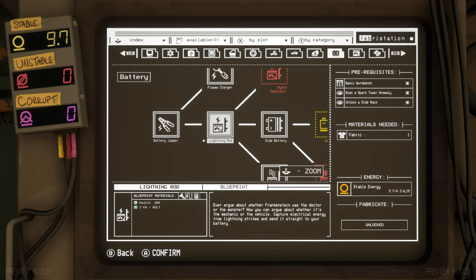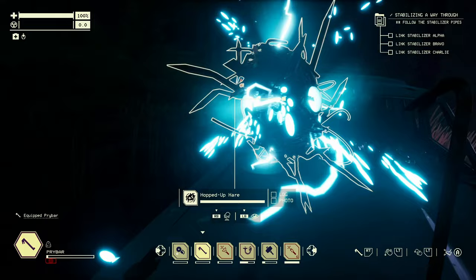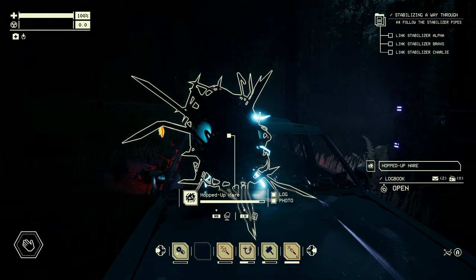One other important thing about the fabricator: you have to scan certain things out in the field to unlock some items. For example, the prerequisite for the lightning rod requires scanning a spark tower anomaly out in the field. So make sure you scan as much as you can in the field, even if you don't know what you're going for — everything you come across, scan, scan, scan.